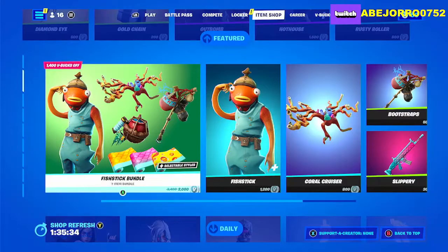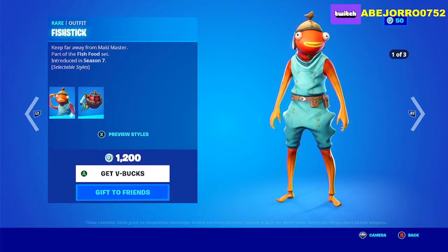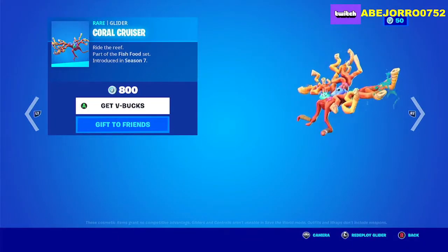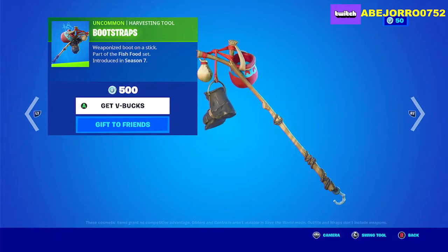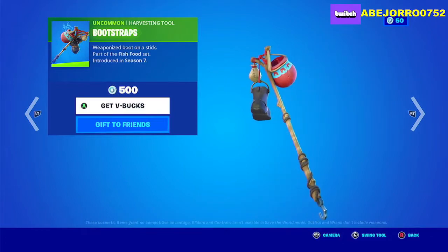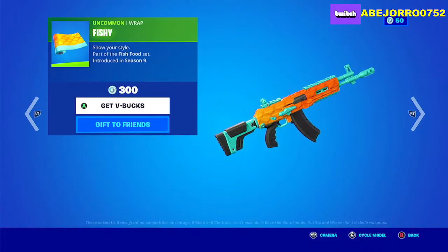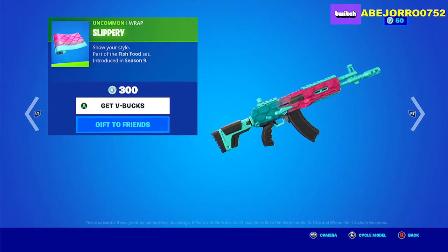If you want to buy the skin separately, the price is 1200 V-Bucks including the back bling. The Glider, Coral Cruiser, is 800 V-Bucks. The Bootstraps Harvesting Tool is 500 V-Bucks. Each of the Grabs — Fishface, Fishy, and Slippery — are 300 V-Bucks each.